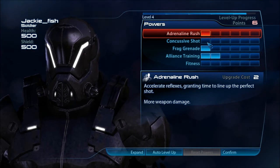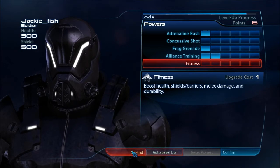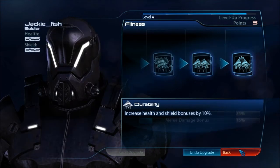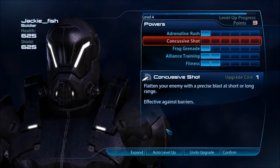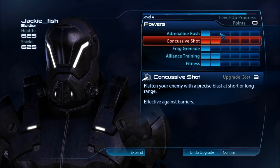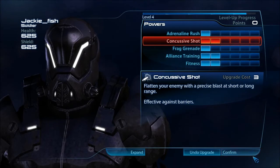So I've got some points to spend. I could spend on fitness to boost my health because that is very vital. So let's expand this — you get a screen like this and you just level it up. I'll level that up twice, then I'll upgrade concussive shells so I can have all my abilities. You can see I've got all my abilities now, which is pretty cool. And this all shows your health and shields over here.